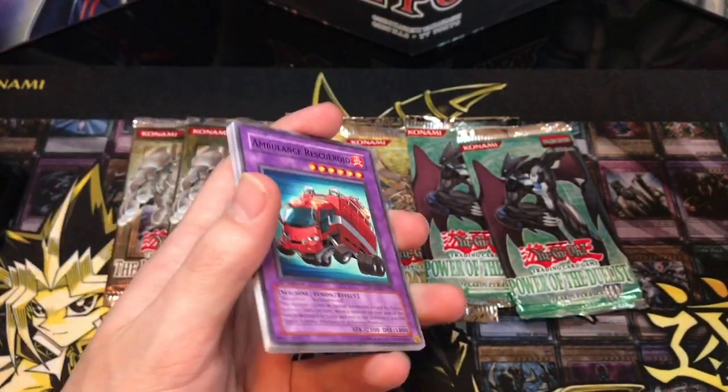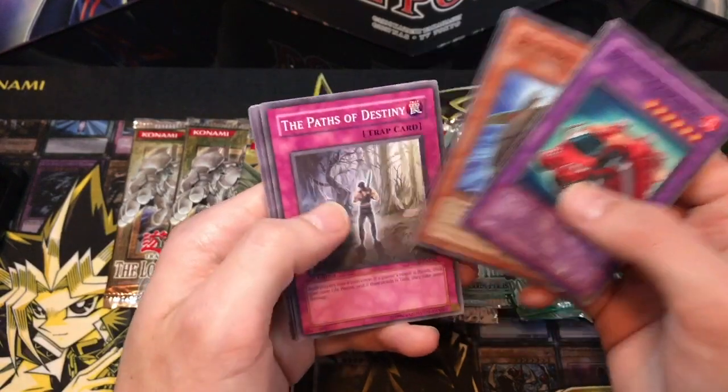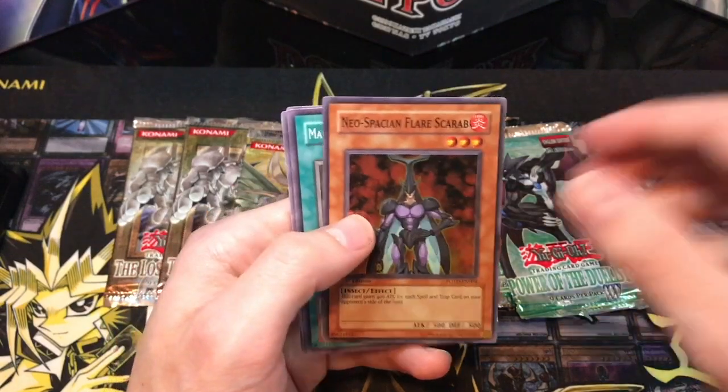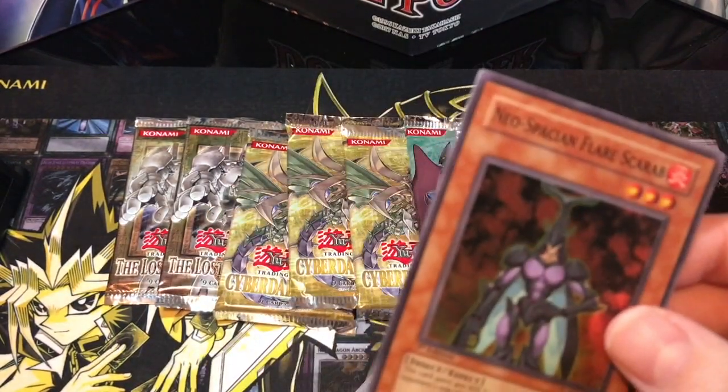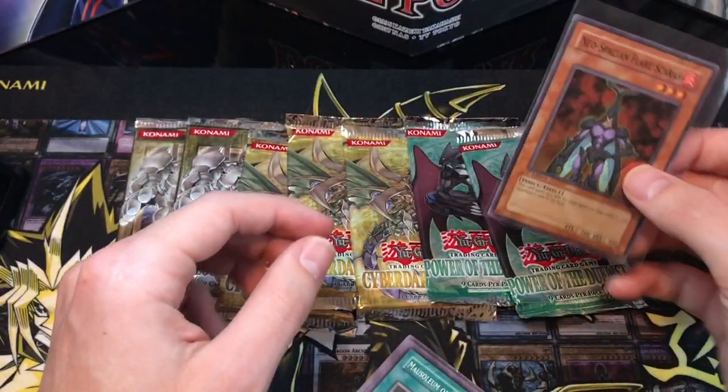This pack always feels like it has more cards in it — Power of the Duelist, for some reason. Ambulance rescue roid, destiny hero fearmonger, the paths of destiny, orbital bombardment, and Neo-Spatial Flare Scarab. Hollow super rare — there we go, we got a super rare already!